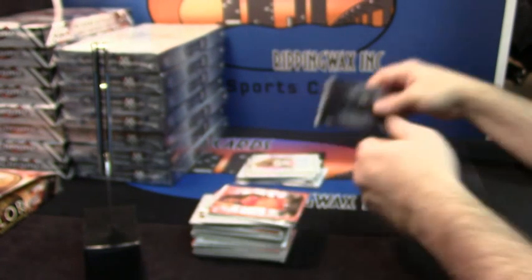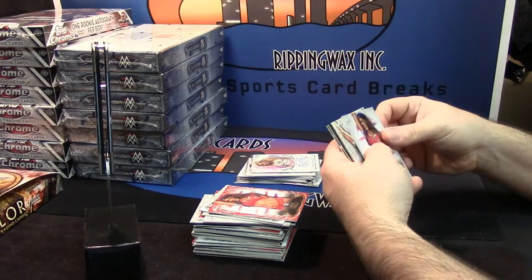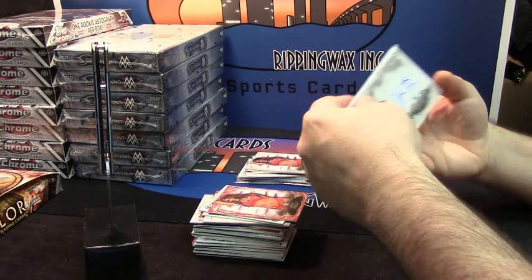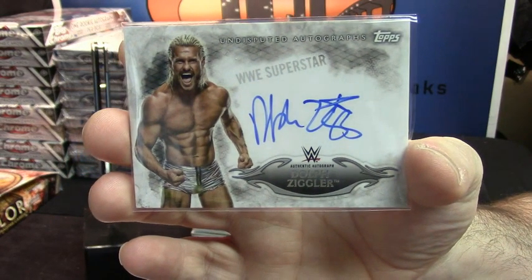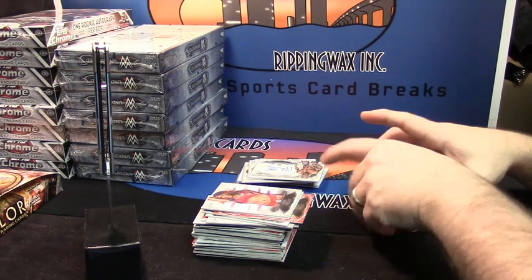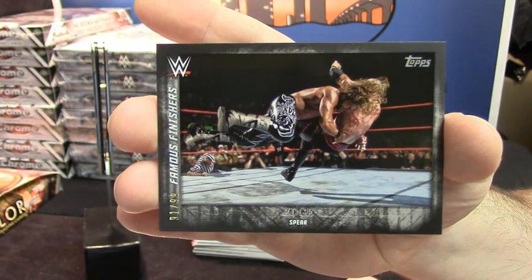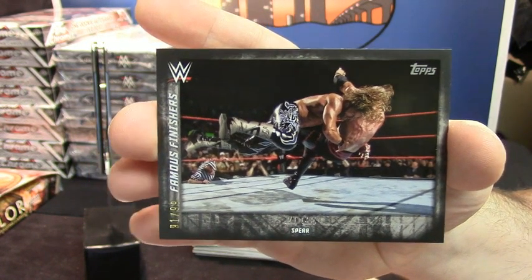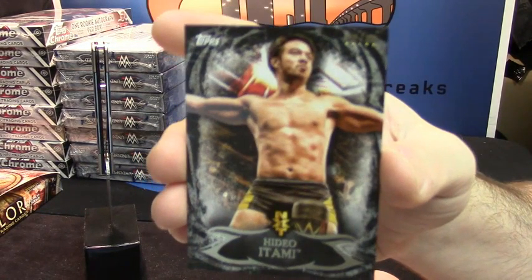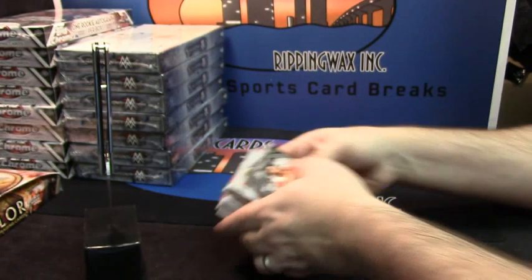And last pack. Nikki Bella base, Daniel Bryan base — he's a superstar. His name, Dolph Ziggler. Famous finishers — another numbered variation — 91 out of 99, the spear from Edge. Does Edge still wrestle or is he retired? He wrestled around Booker T's time. And another numbered — 9 out of 99 Hitami. Very nice box, IU fan. Thank you very much.